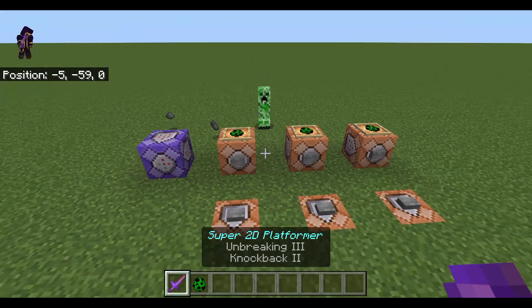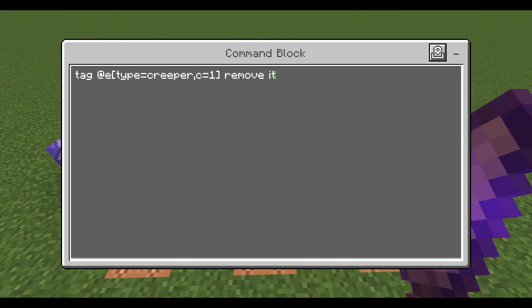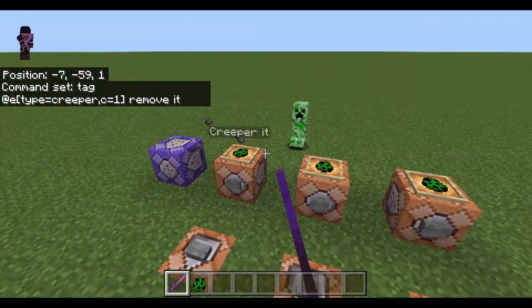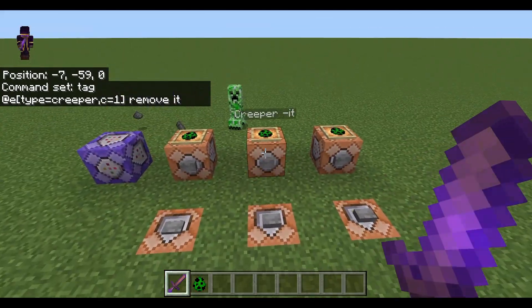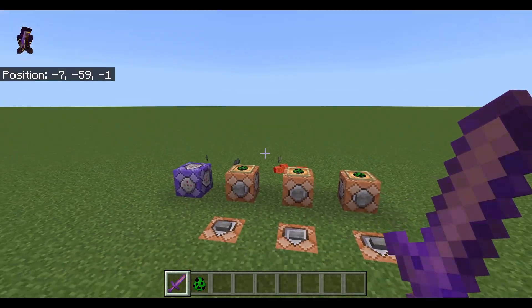Now, the other thing the tag command can do is remove tags. It's exactly the same thing, except instead of 'add' we have 'remove' right here. Basically, if I add the tag to this creeper and then remove it, whenever I hit this kill button, nothing's going to happen. But if I add it back — boom.